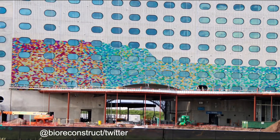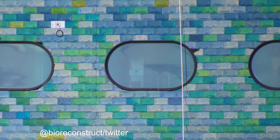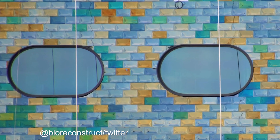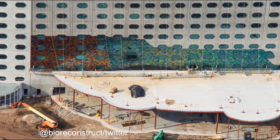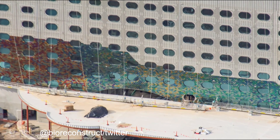Depending on the angle and the light, the tiles are going to look completely different than they may look on the ground right now. If you look closer, you can see there are electrical outlets every so often on the building, which suggests there are going to be some lights on the side of the building to give it pop during the nighttime with these colored tiles. It'll be interesting to see how the tiles come out once the entire facade is complete — probably sometime in the middle of September.